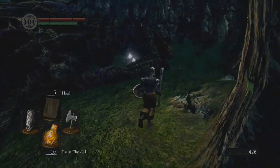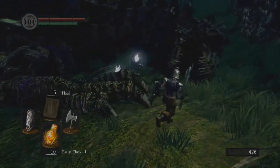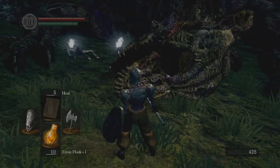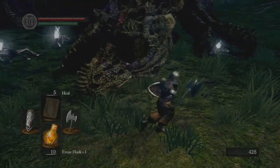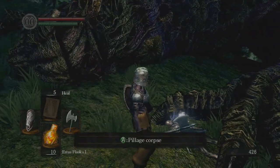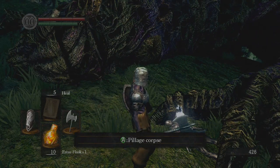You're coming up on a dragon over here who will attack you and one-hit you. So basically, you don't want to grab those things over there just yet. You want to grab this over here first, and then make your way over to the other side and quickly pillage the corpses on the other side, because he will kill you.